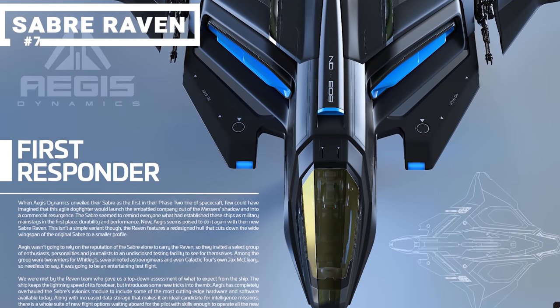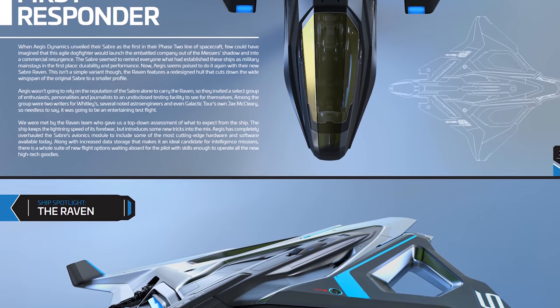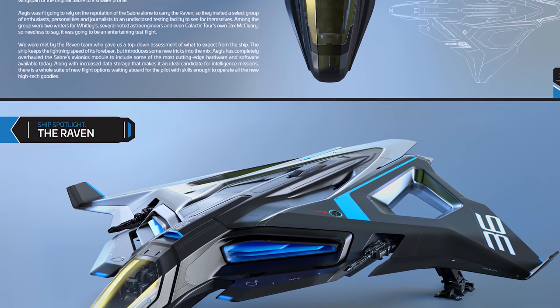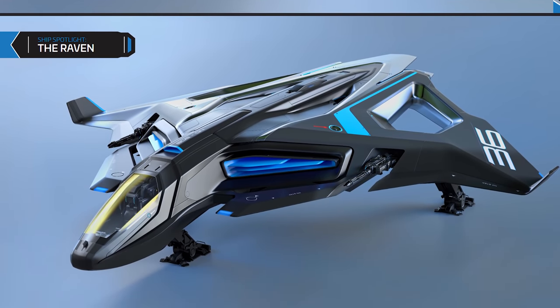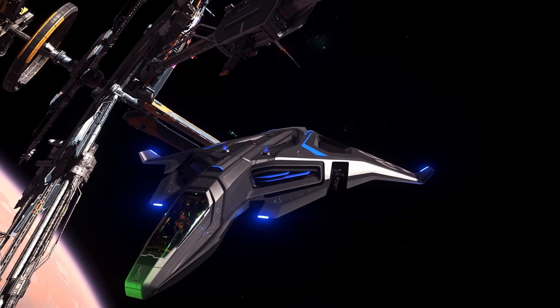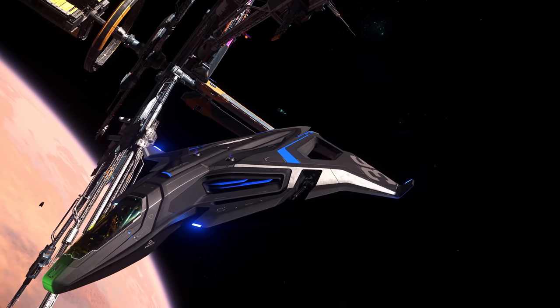Coming in at number 7, we have the Aegis Saber Raven. The Saber Raven is a nimble single-seat interdiction ship from Aegis Dynamics. Unlike its bigger sister, the Saber, this ship is not a superiority fighter, but rather serves as a stealthy infiltrator with data storage capabilities for intelligence missions. It comes equipped with two size 3 fixed Quarreler laser cannons, as well as two EMP pods housed within the missile racks.